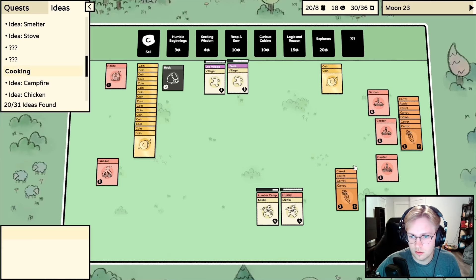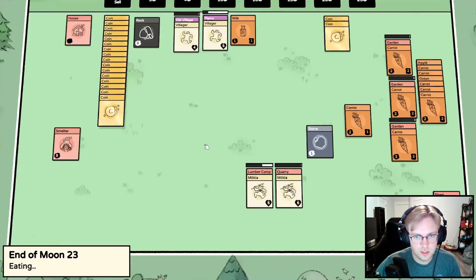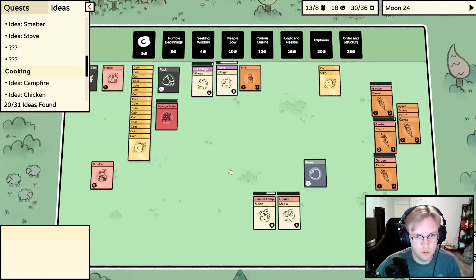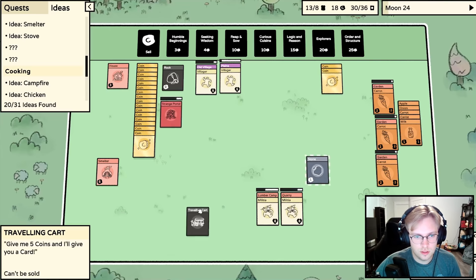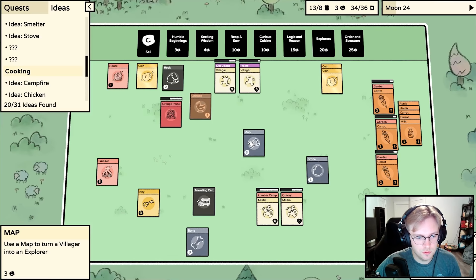Carrots, carrots, carrots. We have to feed the villagers - it's going to use the milk we just got. No, everyone was fed. There's a strange portal and a traveling cart. The traveling cart costs five coins - we get a key; five more - we get a bone; five more - we get a map. Use a map to turn a villager into an explorer!